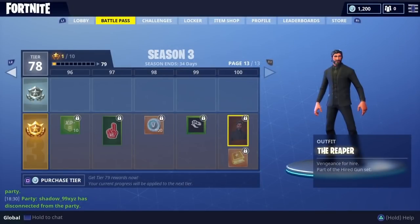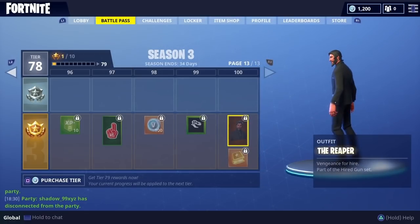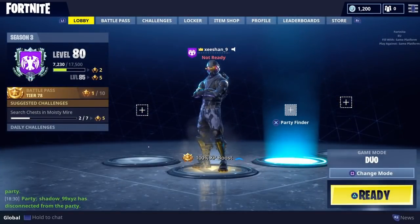So guys, to do this glitch all you need to do is go to Save the World and stay in the Save the World menu. And then join your friend who is in Battle Royale. You have to be in Save the World and join your friend who is in Battle Royale.